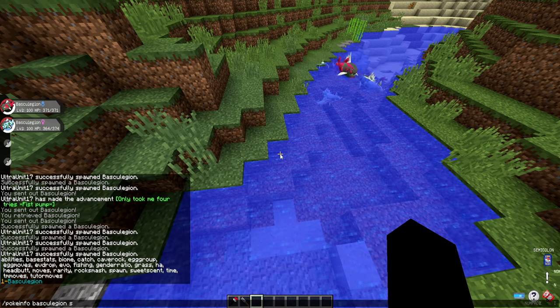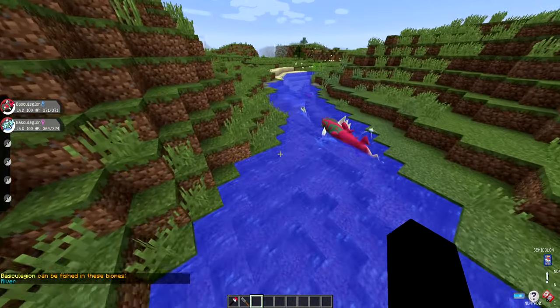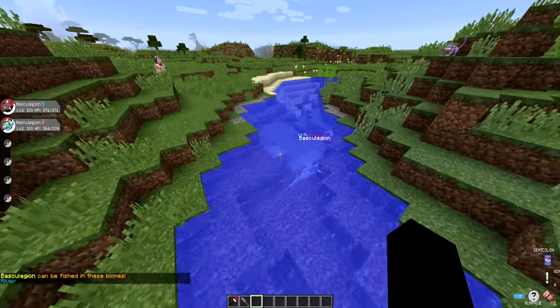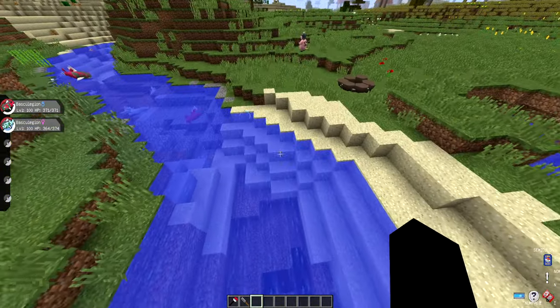I can see if you can fish them - let's check fishing. Yeah, you can fish them out of the river, that's really cool. That'd be really funny if your first encounter with Baskilegion was just fishing him. So yeah, just come to any river with your Pokémon fishing rod - not the regular Minecraft fishing rod - and you can fish for Baskilegion.